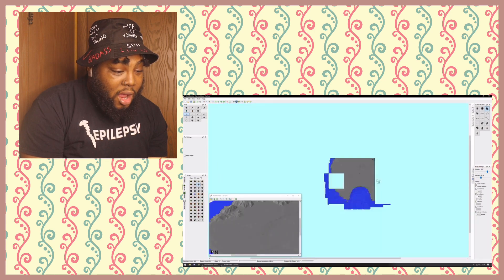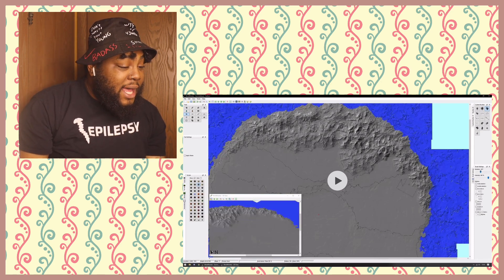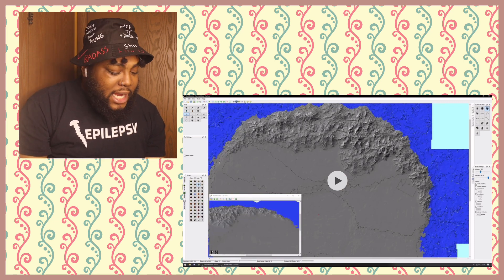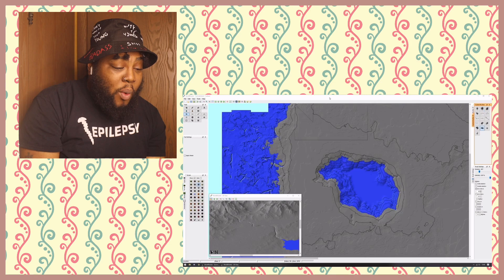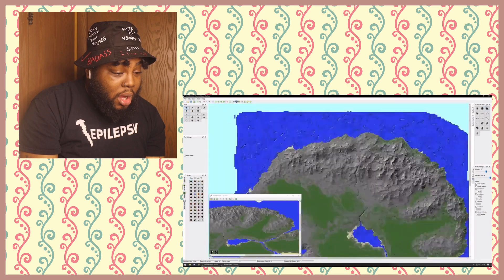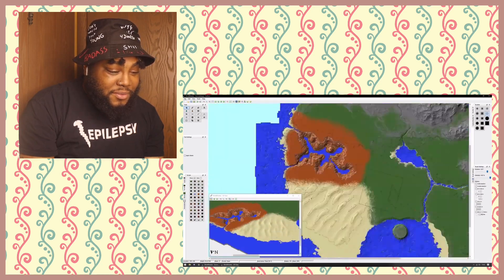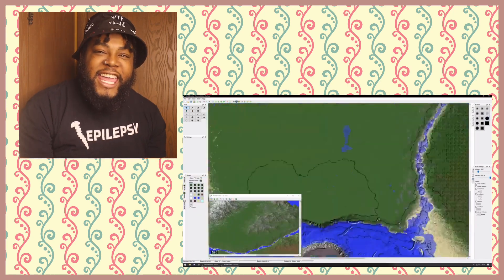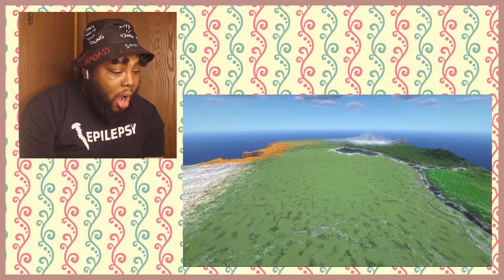He is literally making this world — I'm actually watching him make it! What in the smarts — I knew I was slow but this is... oh my. I feel so slow because I can't do this. He made the map two times bigger, built a mountain range for the snowy biome, adding some rivers and a lake to break up the landscape, and assigned specific biome types. This map is enormous — he can't even load the whole thing.